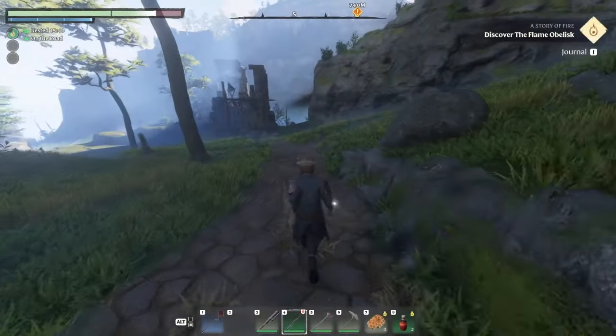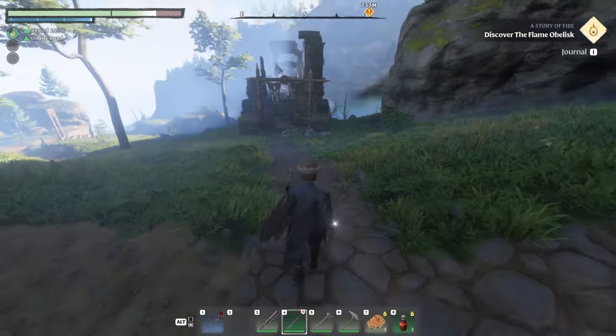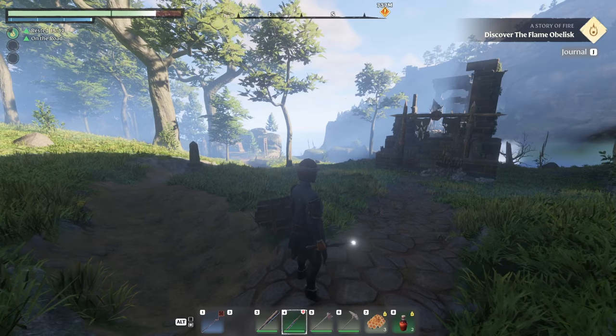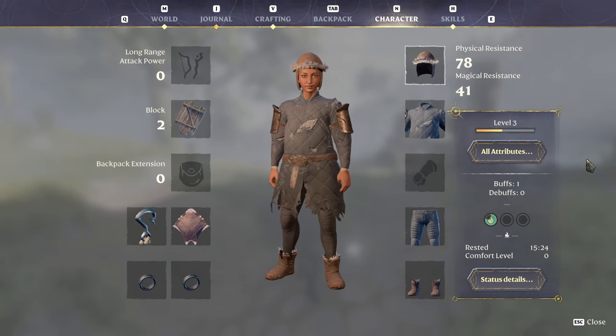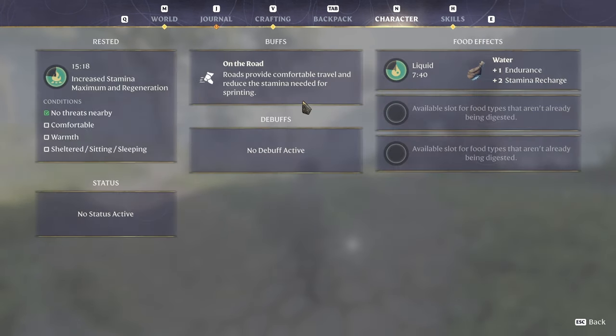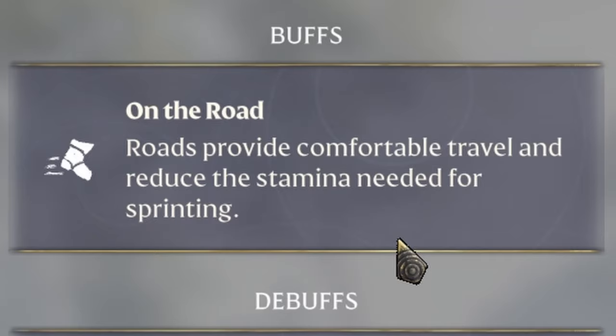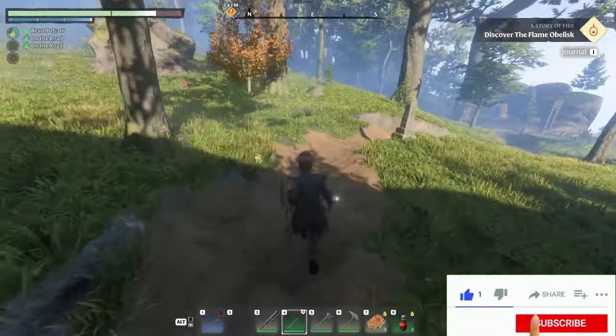You may have noticed that when you follow along roads, oftentimes they'll bring you to important structures. But what you may not have noticed is in the left corner there's an 'on the road' buff. If we look at our character and go down to status details, the on the road buff shows that roads provide comfortable travel and reduce the stamina needed for sprinting. And paved roads give a better buff than dirt roads.